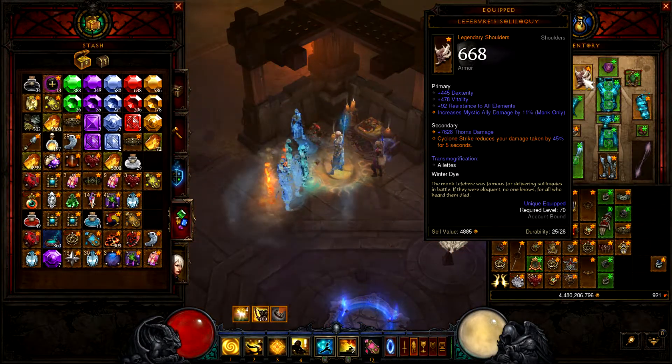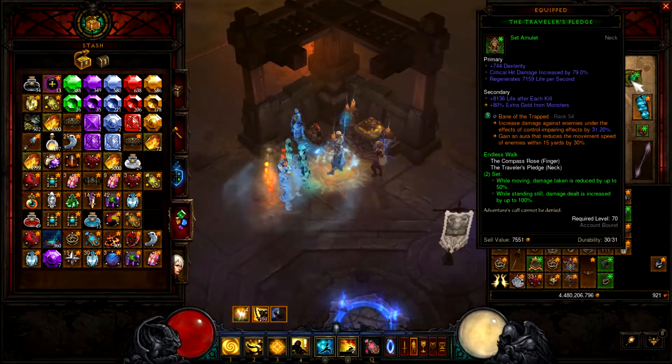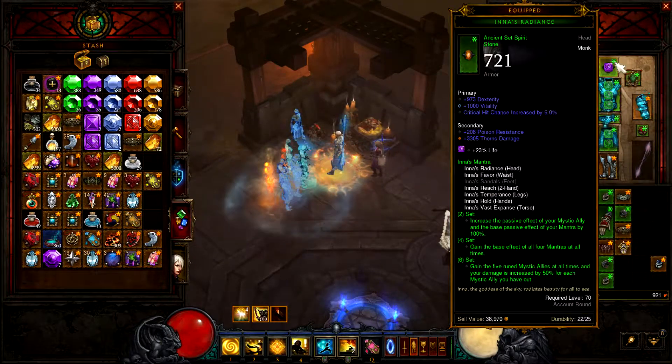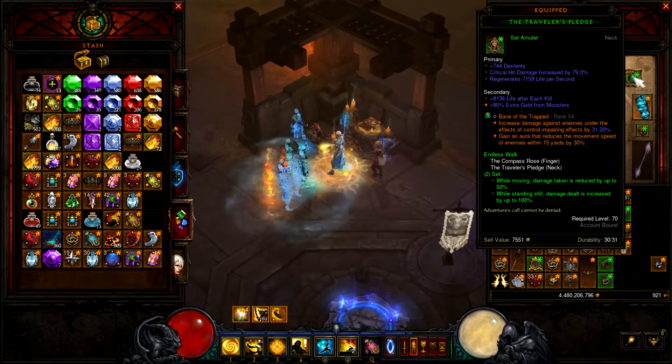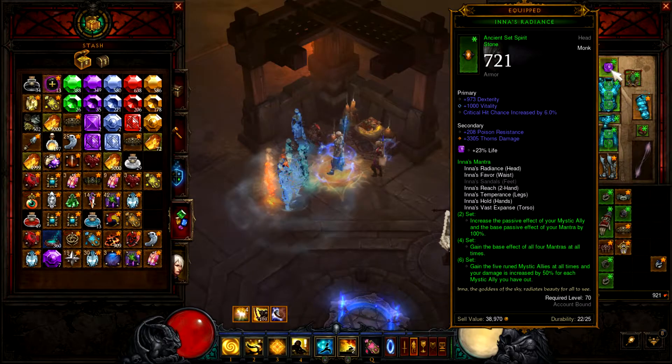So Cyclone Strike is not only a damage buff but also a damage reducer. I'm also using the Traveler's Pledge and the Compass Rose, which I'm using too. Both of them didn't get very good rolls, but for what they do they perform pretty well. And I'm using Inna's Radiance as my helm.